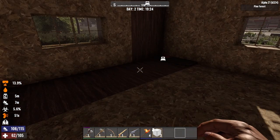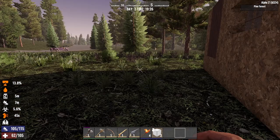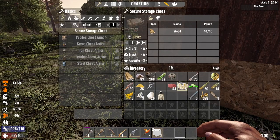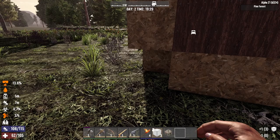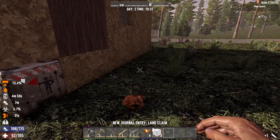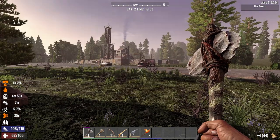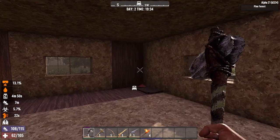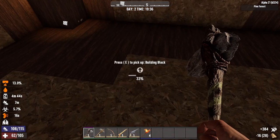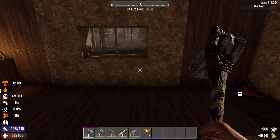There we go — we're kind of getting there. It's not the best looking base yet, but we're making some progress. This is going to be scary — I want to place my land claim block right there. That wasn't too bad — it's just going to be part of my structure at this point. Let's go build up a little bit more inside. I'm still infected at almost six percent. We are struggling here.